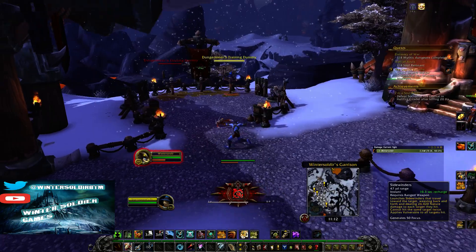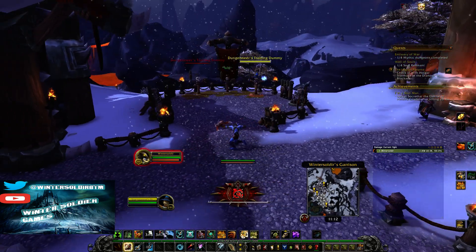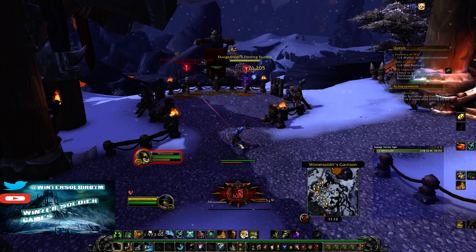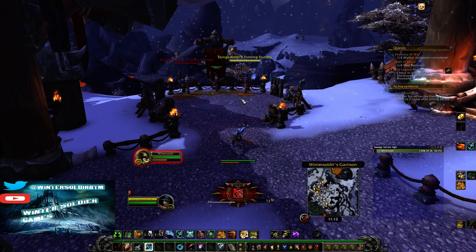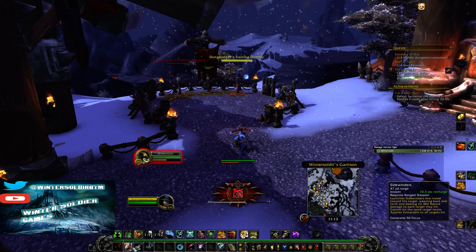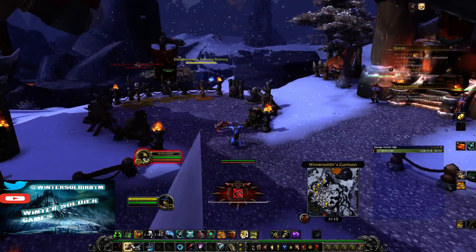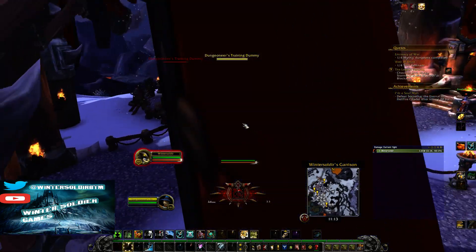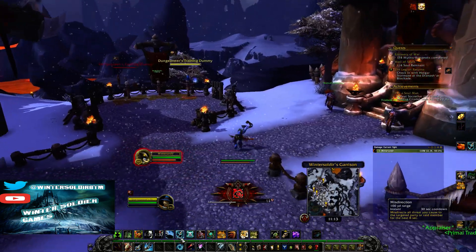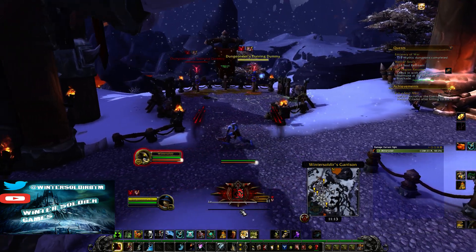You might notice that sidewinders hasn't procced — which is fine. If you reach two stacks of sidewinders and it still isn't glowing yellow, you still need to hit it, because it could be recharging in that window and it would be a waste not to. The only two times you ever hit sidewinders: if that thing is glowing yellow, or if it's not glowing yellow but it's reached two stacks. Don't ever hit it when it's just sitting at one stack. Leave it.